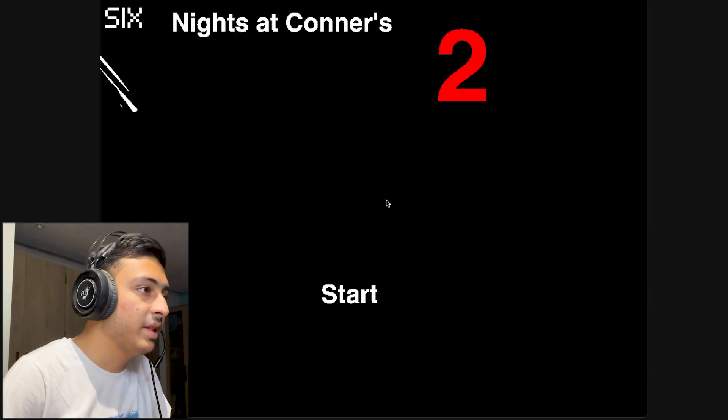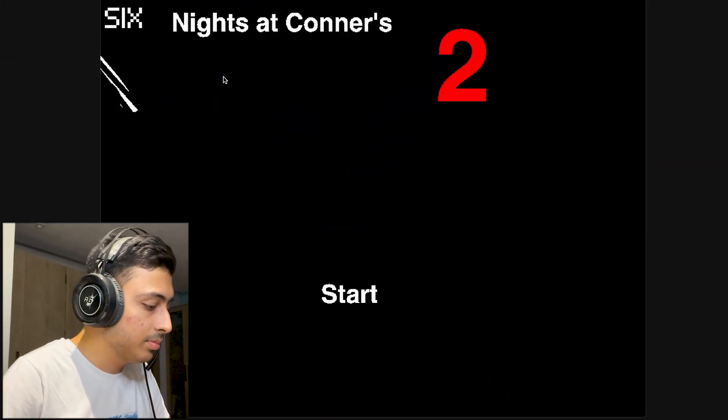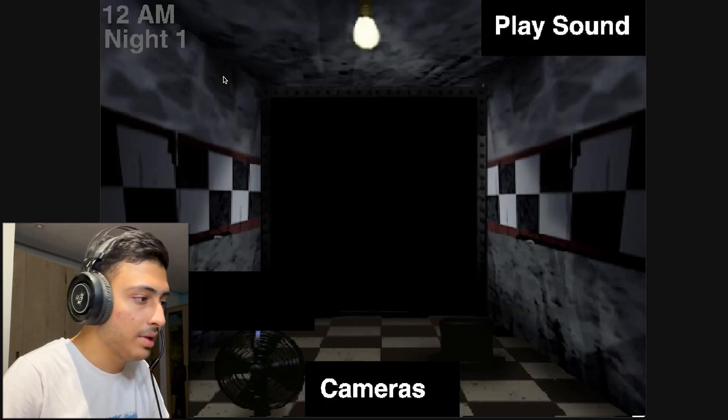This game is really confusing — it's so hard to understand what's going on. Just make it understandable. Next: Six Nights at Corners. The game doesn't start immediately; I had to press a random key — Space — to get it going.